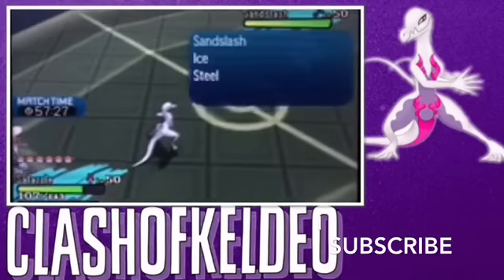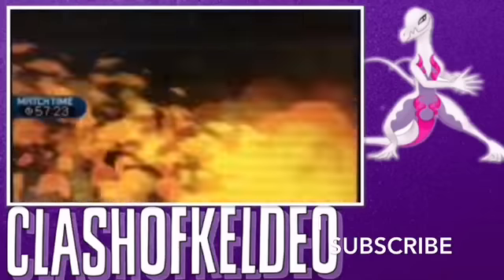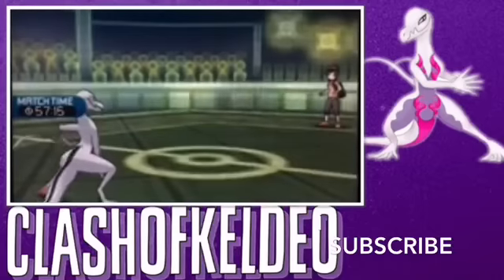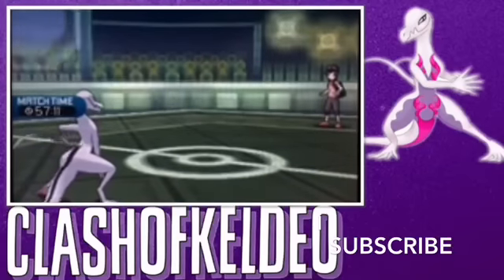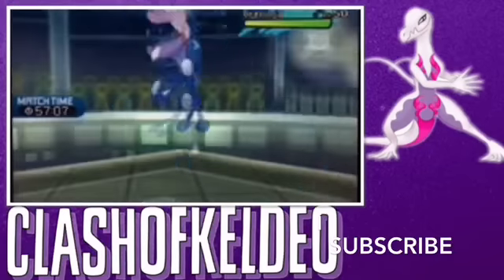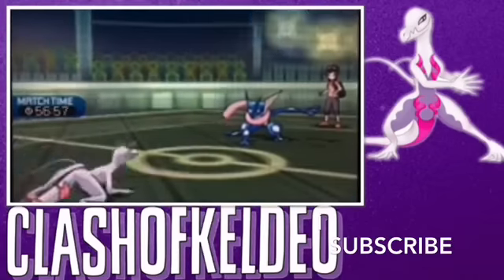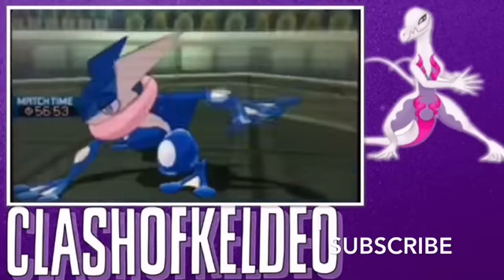When Sandslash comes into play — it is an Ice type — I use Fire Blast, and it is gone. This is just OP when it has some Nasty Plots down. I did put this in x2 for you guys so we can just end this video off. Greninja comes into play, we use Sludge Bomb — bye-bye, Greninja.